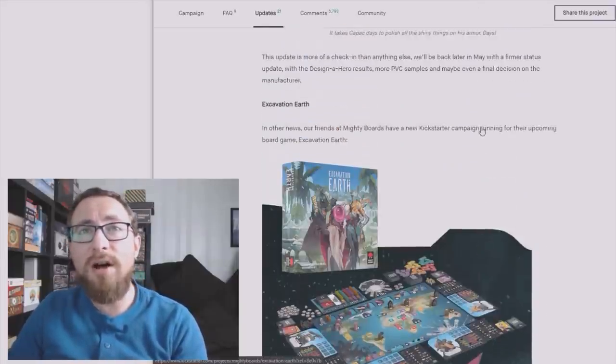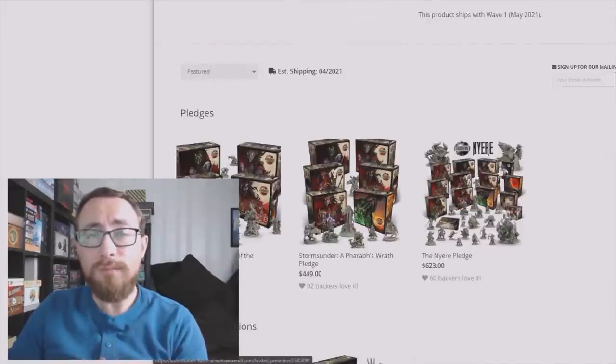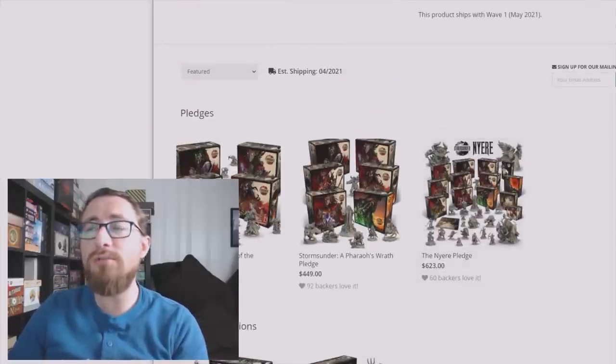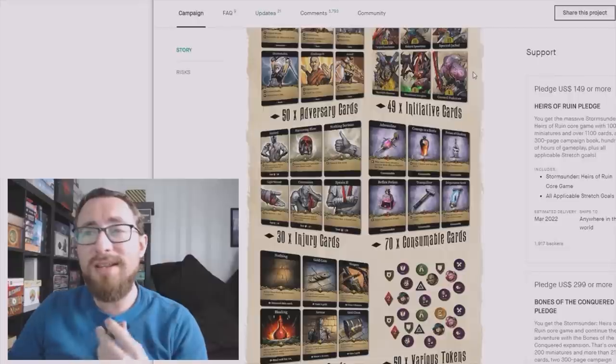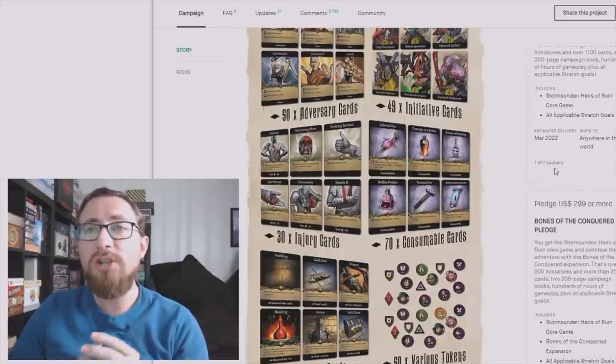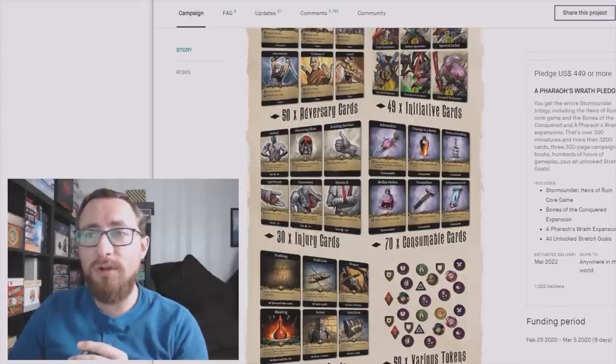With that, let's head to the Pledge Manager. So, the Pledge Manager — we're going to have a lot of things to cover here. In Storm Sunder we had three main pledge levels: $149 for the Errors of Rune Pledge, $299 for the Bones of the Conquered Pledge, and $449 for the Pharaoh's Wrath Pledge.